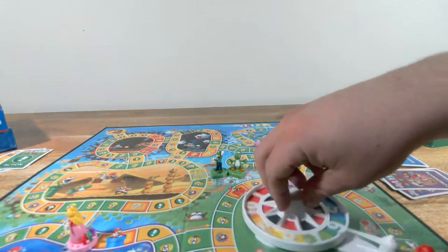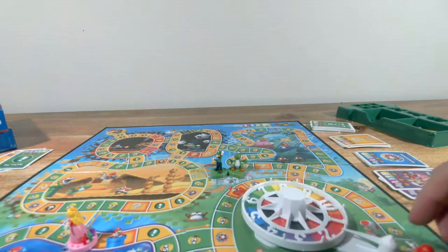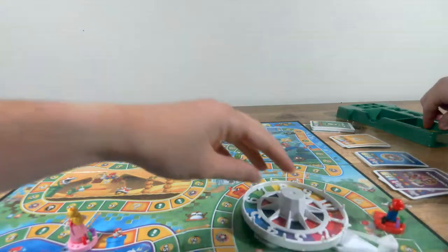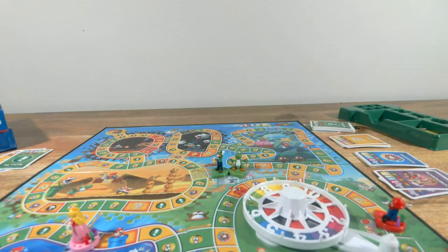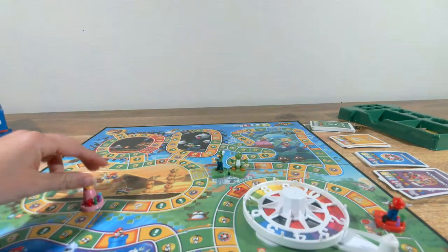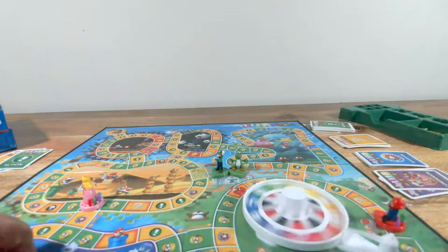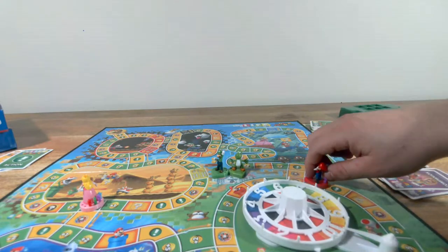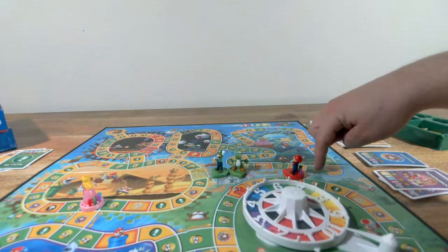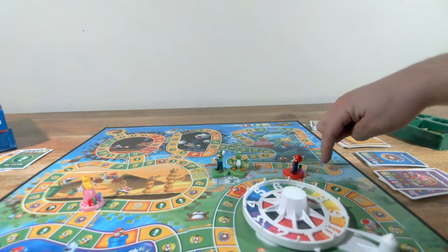Are you thinking about heading up to Bowser's Castle? Maybe — I kind of want to go over here. I roll a two as well — two coins for me. I really want to get to a companion spot. I roll a three — one coin please. Maybe if you get one of those cards where it says go to any space, you should go to a companion spot — yeah, I think that's what I'll do next.